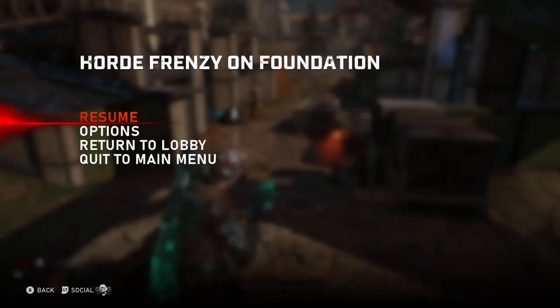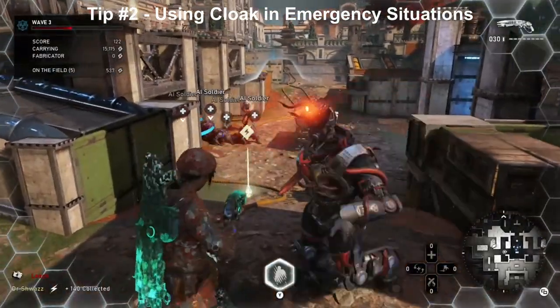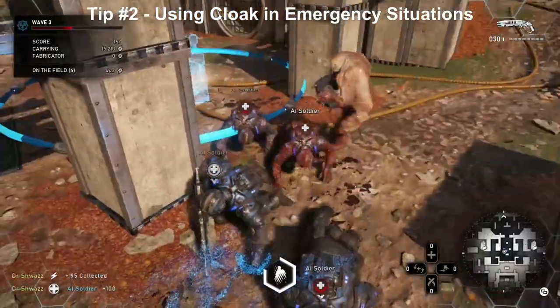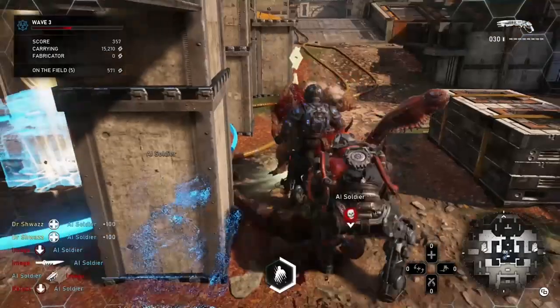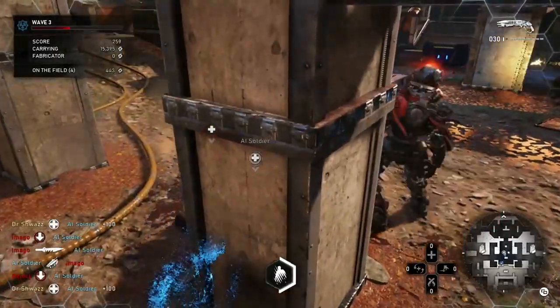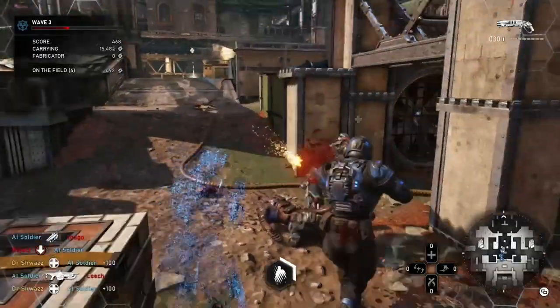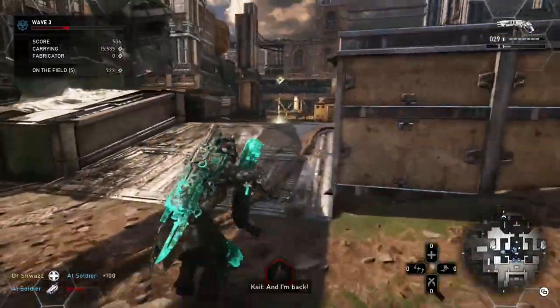Tip number two: if you're the only remaining survivor on your team, use the Cloak ability to revive your teammates. It doesn't last very long — 15 seconds in Horde and 7.5 seconds in Escape — but it can help keep enemies from shooting you. When you go Cloak, enemies stop shooting at you and just stand there, so you can go revive your teammates.